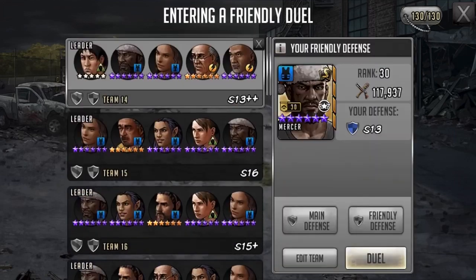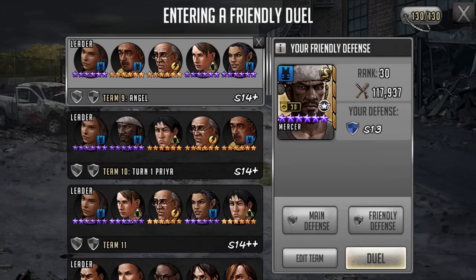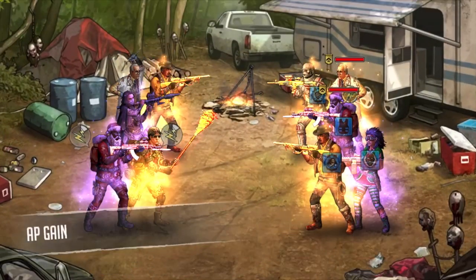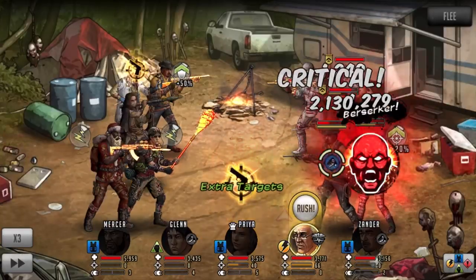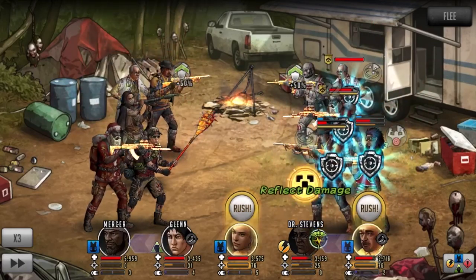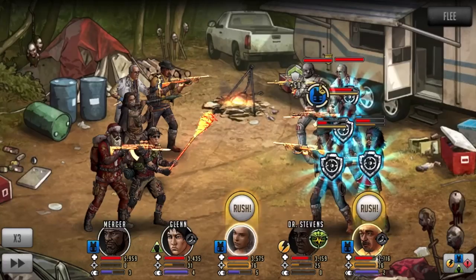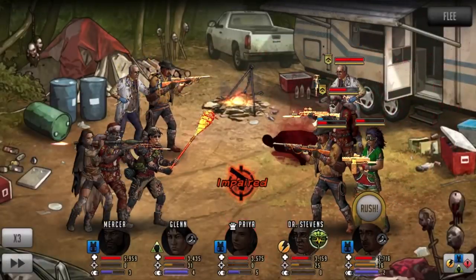So for this game film, I'm just going to be attacking a friendly defense that I put together and showcasing how I utilize my Priya's attack up when impaired. I'm going to show it at normal speed to start and then slow it down to half speed, so I can also go over my thinking style for a team like this — mainly focusing in on the weapons and understanding who I actually need to attack in order to become impaired.